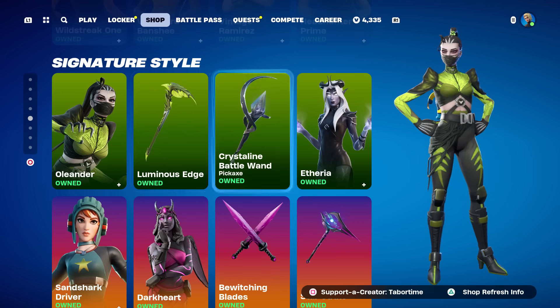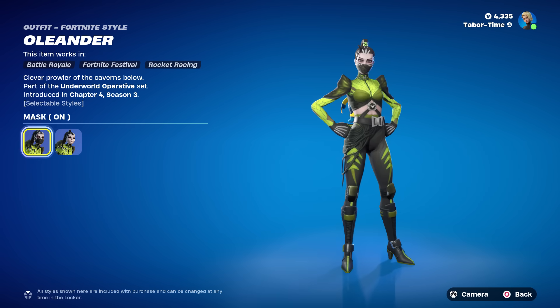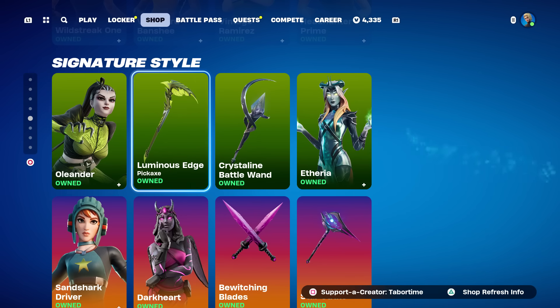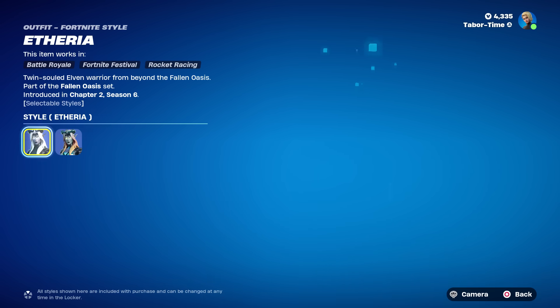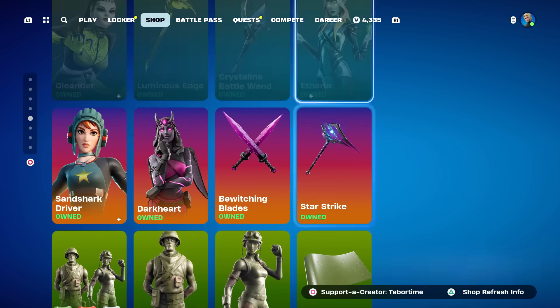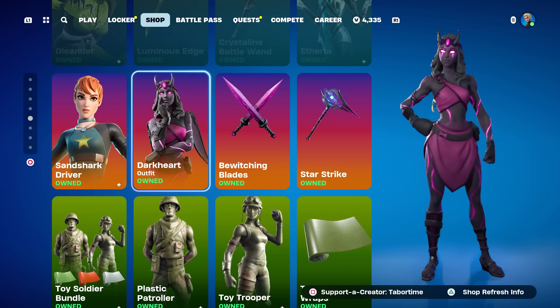There's a skin here I don't remember — she's from Chapter 4 Season 3. You can take her mask on and off. The Luminous Stinger for the back bling, Luminous Edge for the pickaxe, the Battle Wand for Etherea. She's a pretty solid skin with another style — the Enchanting Look — nice emerald green.